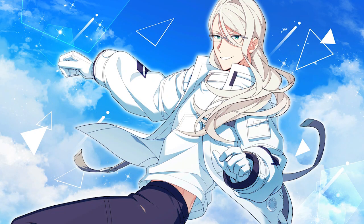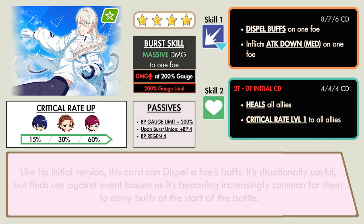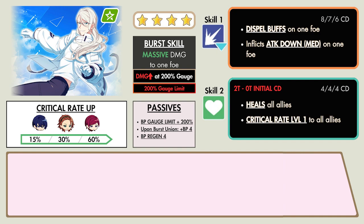Like his initial version, this card can dispel opponents' buffs. Its situational utility is useful against event bosses, as it becomes increasingly common for them to carry buffs at the start of the battle. Outside of his dispel, Victor brings some basic utility such as Healing and Attack Down with a short cooldown on his 2nd skill after the initial cooldown period. 3rd Anniversary Victor's value comes from his attribute, as he won't have much competition amongst his other technique cards in terms of support. However, keep in mind that his utility is limited compared to other support cards who focus purely on offense or defense.